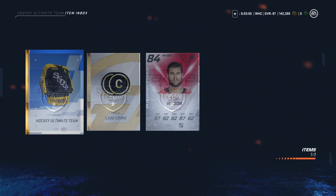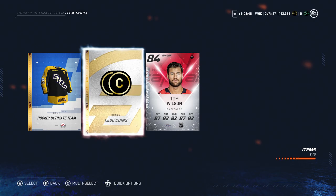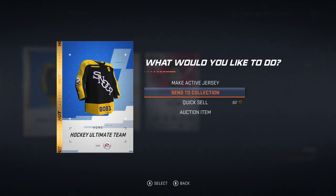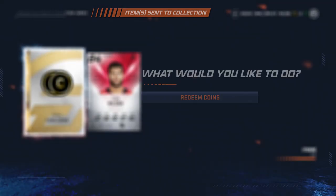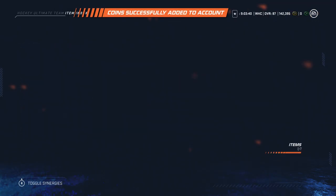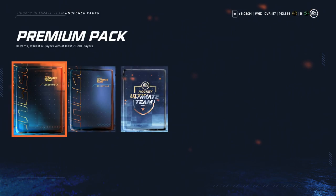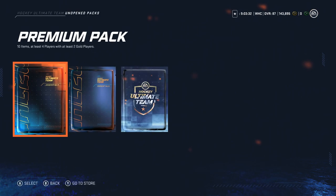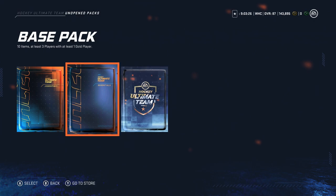Last week was the Snoop Dogg event — that was a card I was trying to sell. I got the Snoop Dogg jersey and 1500 coins, but I did not finish very high, so for my packs I only got a premium pack and a base pack.